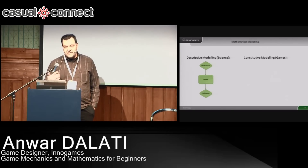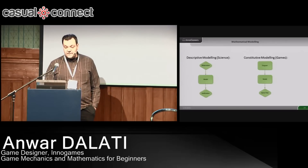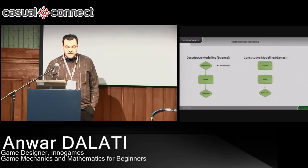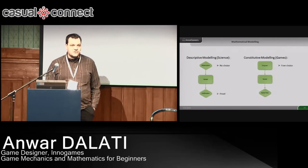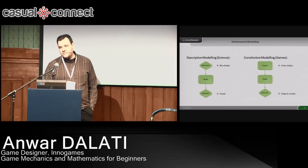In games, you don't have this restriction. In games, you have constitutive modeling, which means that you put up a diagram. I just made that diagram up out of nothing — no one told me I have to do it in a specific way. Then you develop the mathematical model from it by saying this interacts in that way, this interacts in that way. And then you have a game test. Here you have free choice in how you set it up, whereas in science you have verification as proof. In games, you can make it a bit safer by testing it on many different players before you release.